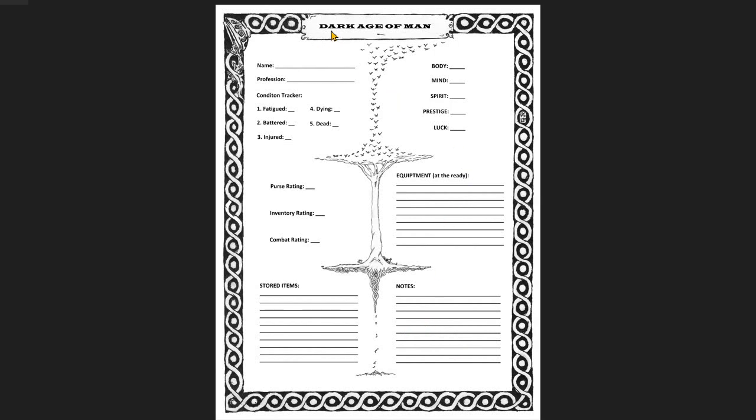It looks great. I love this text. Dark Age of Man looks fantastic. I love the border — it's brilliant. I think he has an artist friend that was going to do the border for the whole book. I'm not certain how we're going to be able to apply that to the book. We have to let the artist and Dell and Brian — who is basically our editor and book layout design man — work that out. So this is going to be great fun.